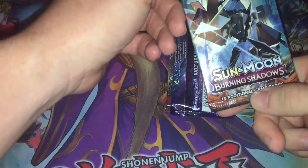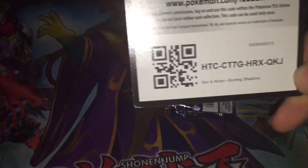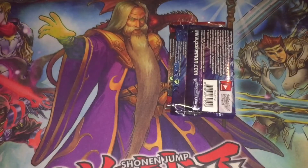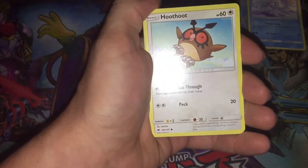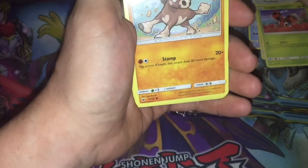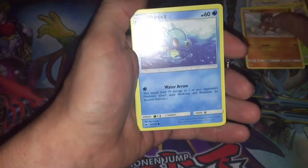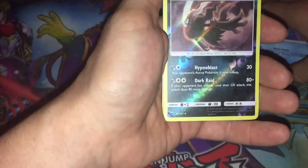The first pack we're opening is Sun and Moon Burning Shadows. We have the code card for you guys right there. And we have Galarian Vulpix, Hoot Hoot, Ledyba, Mudbray, Horsea, and — holy snap — Darkrai!